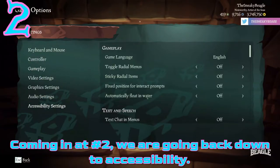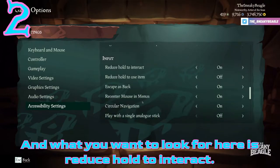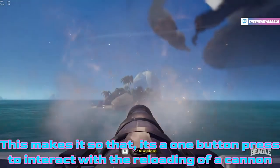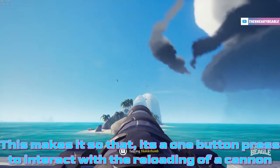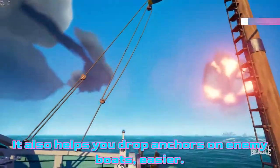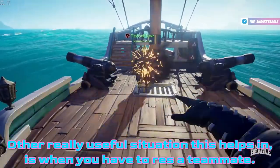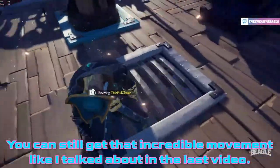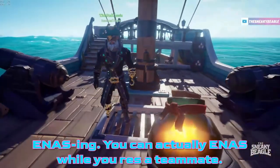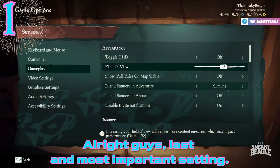Coming in at number two: go to Accessibility and look for Reduce Hold to Interact — turn this on. This makes it a one-button press to interact, so reloading a cannon is one button, picking up a chest in front of you is one button, and it also helps you drop anchors on enemy boats more easily. Another really useful situation: it helps when you have to revive a teammate, and you can still get incredible movement — you can actually dive while you revive a teammate.